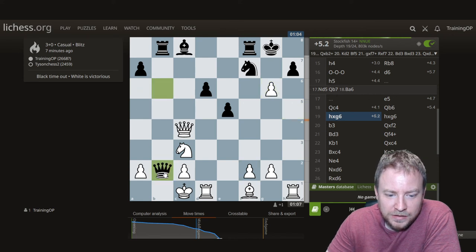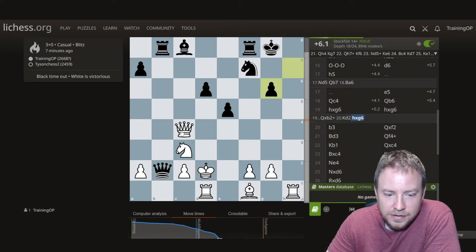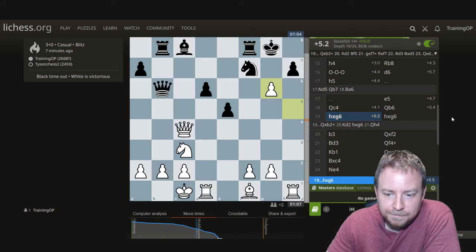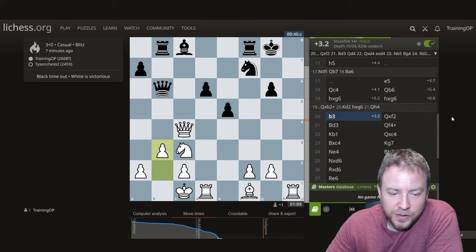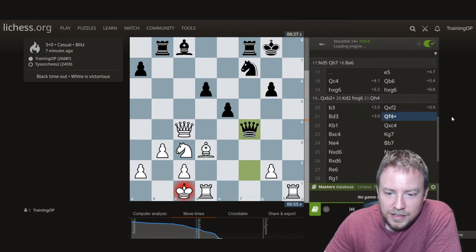I did calculate this as being very easy to play. I can still do Queen h4 anyway — didn't even consider that. And then he forces the queen trade.